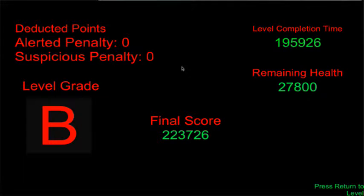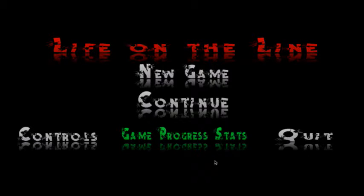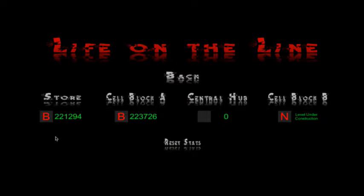I got hurt, whatever. Let's quit to the main menu and go to progress. That's what I got in the store level and that's what I got in Cell Block A. Now if I restart the game, these would still show up — it's not really saving a high score, it just shows you what your last progress was in that level.